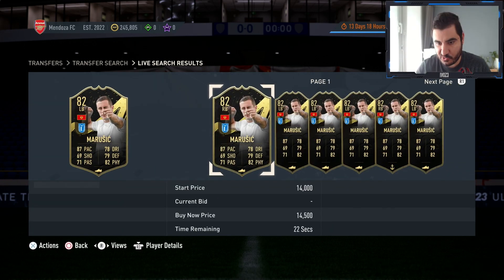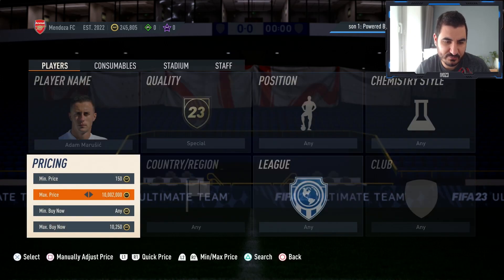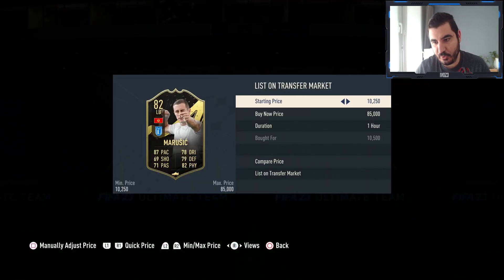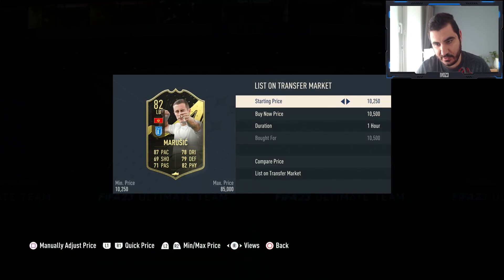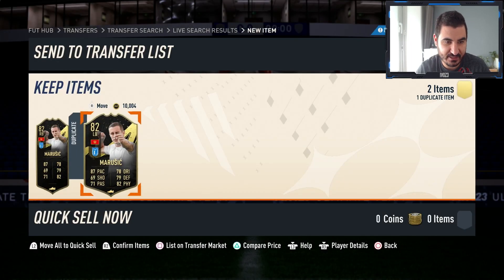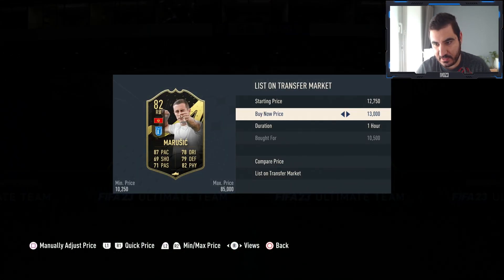The strategy with the position modifier works the same as buying him already listed as a right back. I'm just gonna try to get him for under that amount and then flip him immediately. At the end I bought this one because the minimum listing price is 10,500 — he discards for 10k straight away — so you can't actually pick up Marusic for cheaper than that. This one I'm gonna list for 13k straight away for six hours.